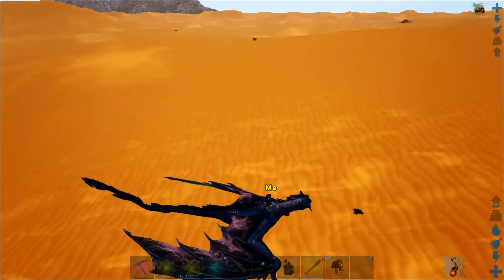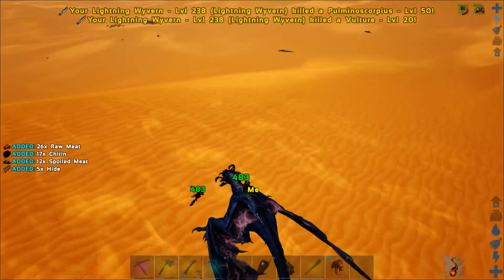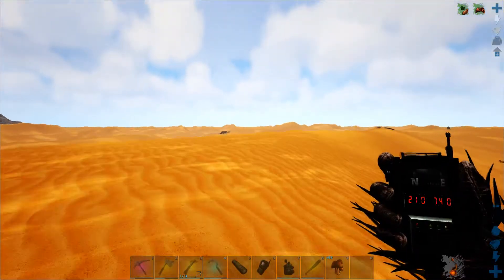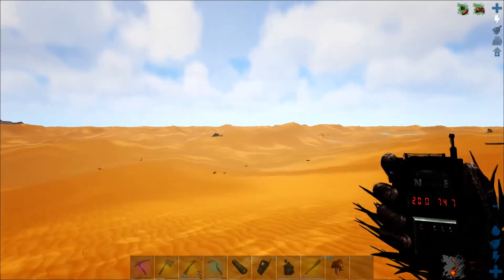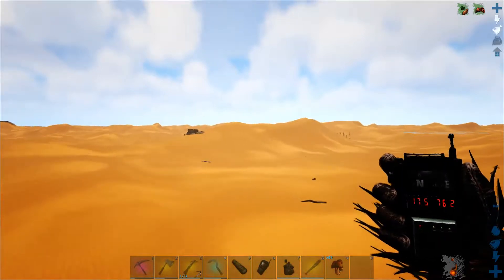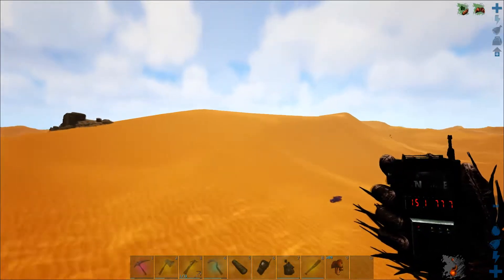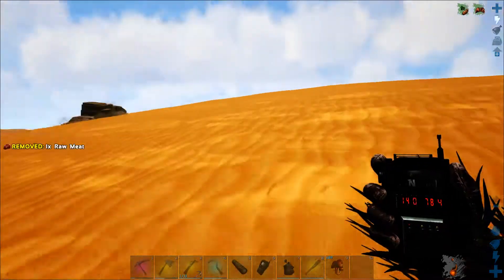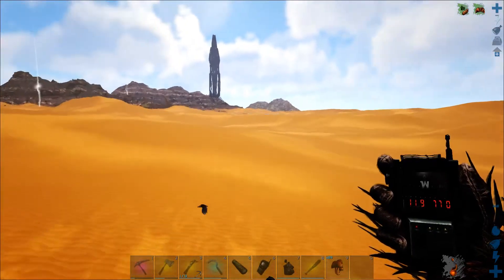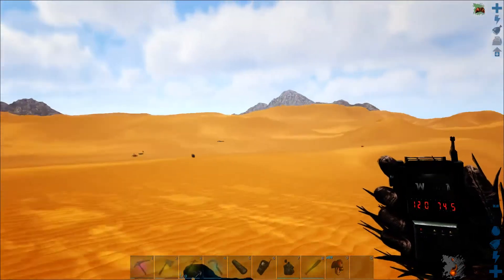Yeah, definitely not here. Let's murderize these two things and get some meat. Next we're going to 11.2, 62.4. So out of 4 drops we've been to, we've got 2 out of 4. 11.2 — what's this weight?